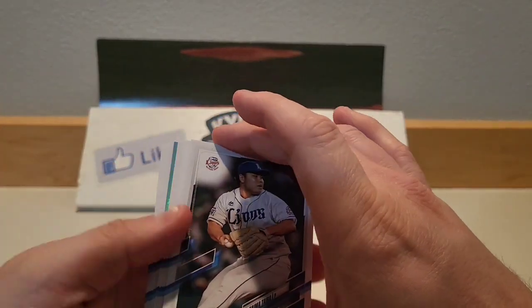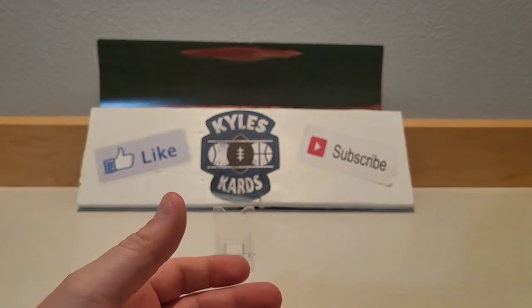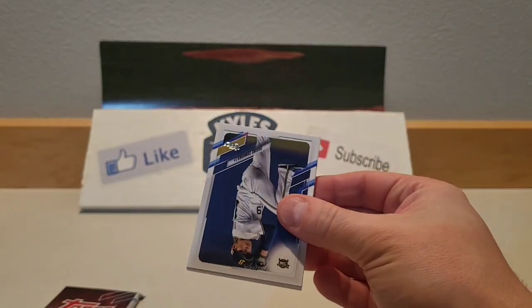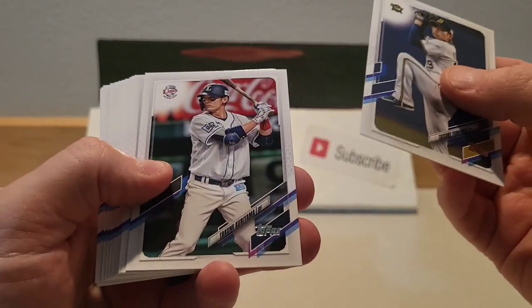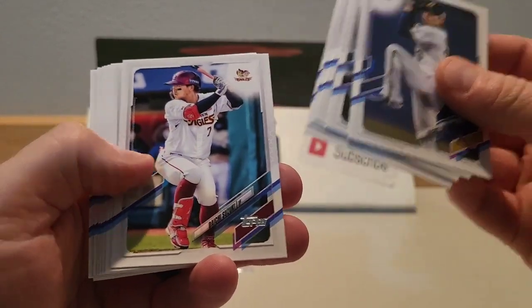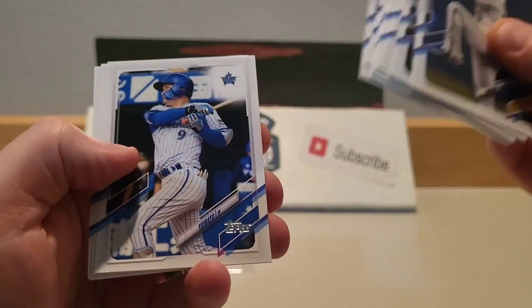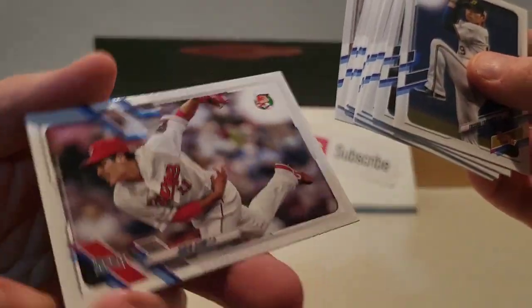Getting into our first pack — looks like we do have a foil, so we're actually gonna wait on that one. It might be our only numbered card that we hit, so we'll save that one. Running through the cards — Scott Magoo, Yamamoto — and there you go on that pack.